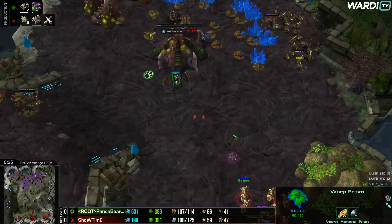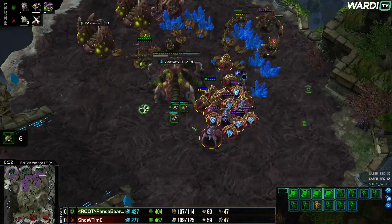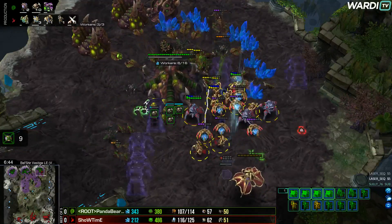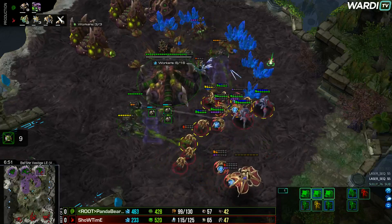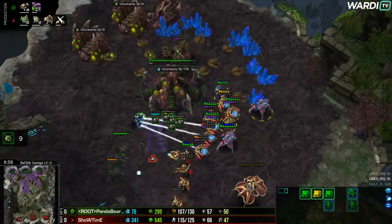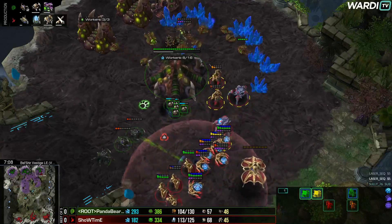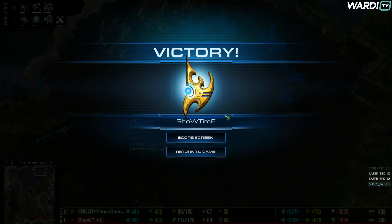Panda Bear Me has five banes and 33 lings — not great against so many adepts. Seven roaches are starting to build which will help, but without the immortal there isn't a lot of firepower against armored units. The sentries have plenty of force fields to block the zerglings, and the sentry stays alive a long time. Another force field just as the banes advance — the roaches just don't have enough damage output. Panda Bear Me is losing drones and Showtime is marching into a quick lead.